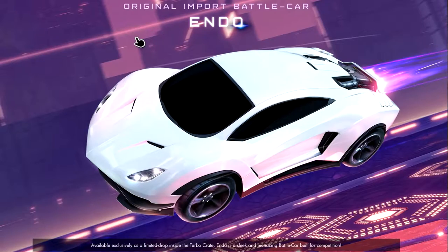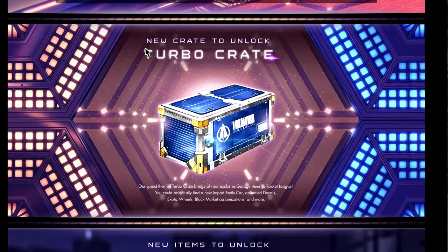Then we have the new crate — the Turbo Freight. This speed-themed Turbo Freight brings all new exclusive garage items. You could potentially find a new import battle car, animated decals — that sounds pretty cool — and black market customisation, which sounds pretty awesome, and more.